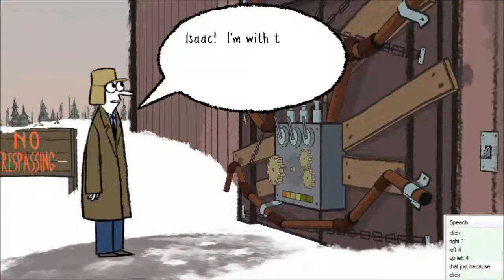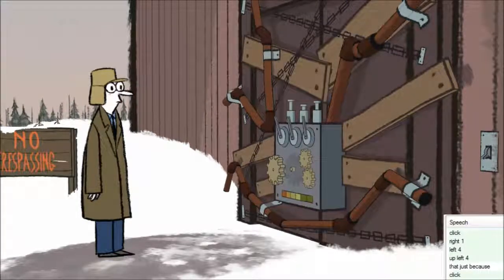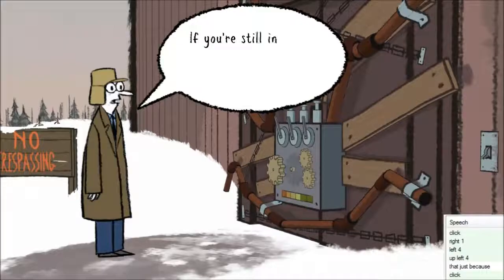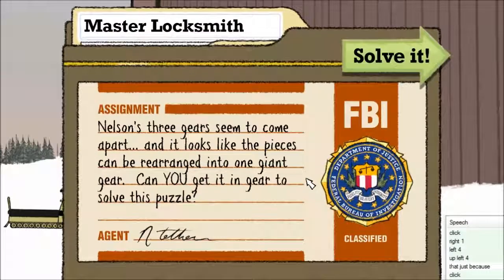Isaac! I'm with the FBI — Department of Puzzle Research! If you're still in there, don't worry! I'm coming in to rescue you! The gear's become a giant gear, like Voltron. Up right 12. Click. Down left 8. Left 8.